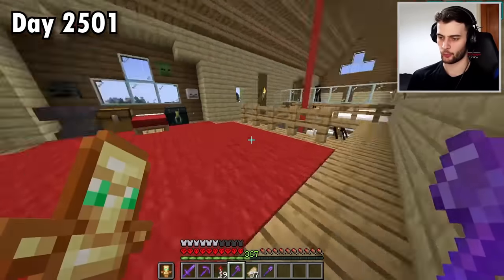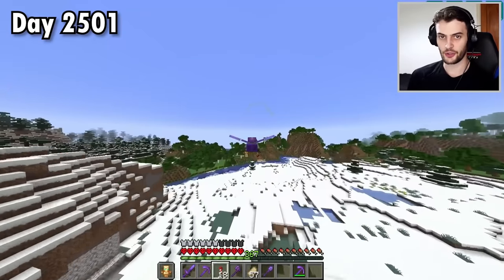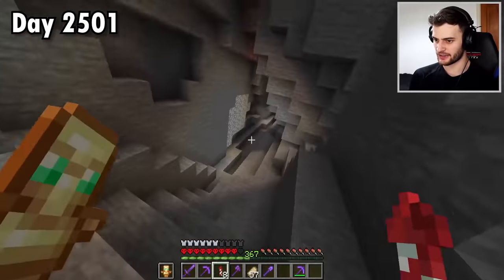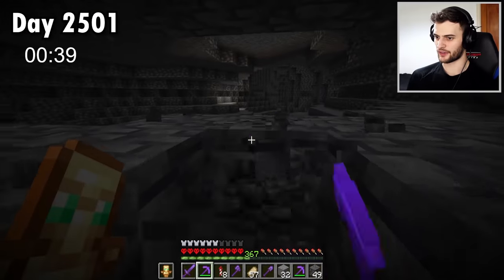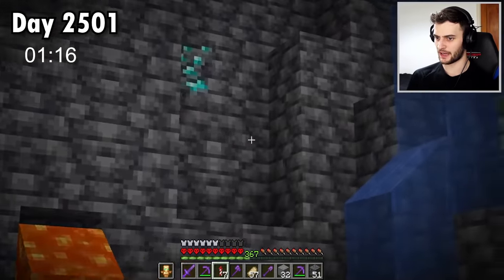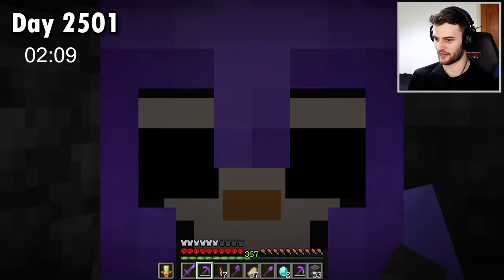I feel like they made diamonds way more common in 1.18. So I'm going to grab a Fortune 3 pickaxe and go in search of some brand new chunks. I'm going to put a timer on screen and see just how many diamonds I can find in just 30 minutes. Already found a massive cave — can't believe I forgot to turn off my bobswitch. Let's begin mining diamonds. Diamond armour and tools are for peasants, but the diamonds themselves aren't that bad.